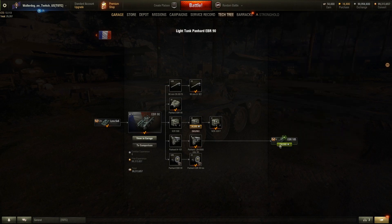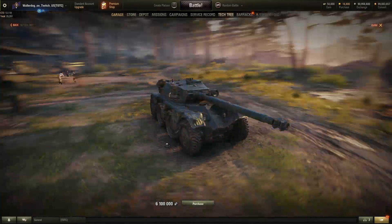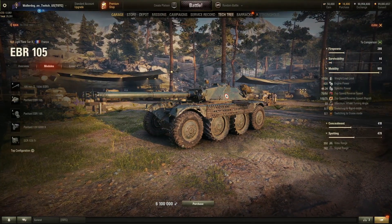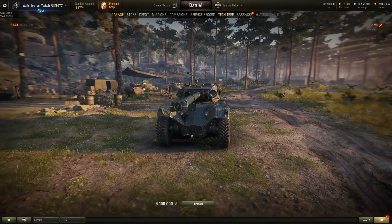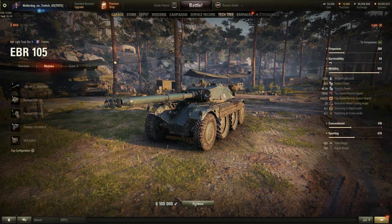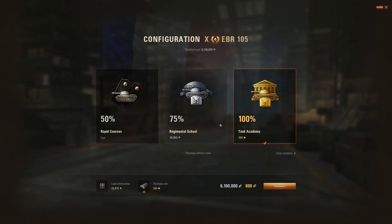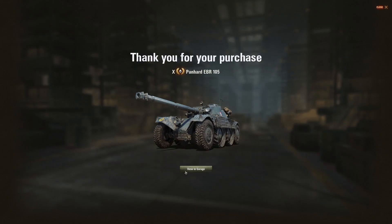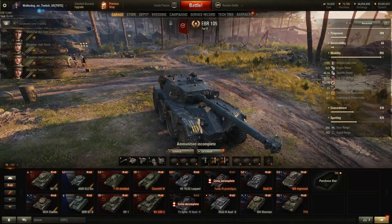Let's see what the Tier 10 looks like — let's unlock it. It's also an 8-wheeled vehicle. It's got what looks like armor, but actually it's for crossing over an obstacle or helping the vehicle get unstuck. Boy, it's got a big gun on it. Let's purchase it — no space left in the garage, so we'll purchase a slot for 300 gold. Look at that big monster — it's even got a Waller Dog logo on it!